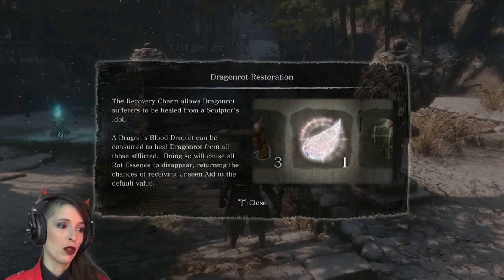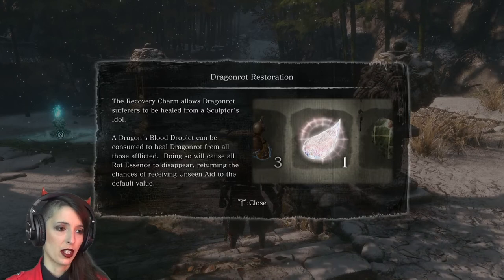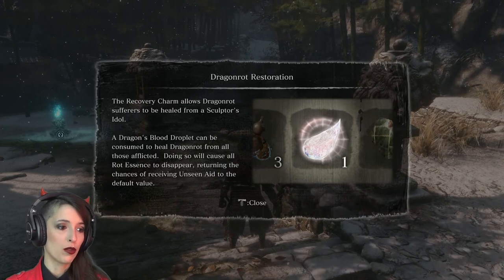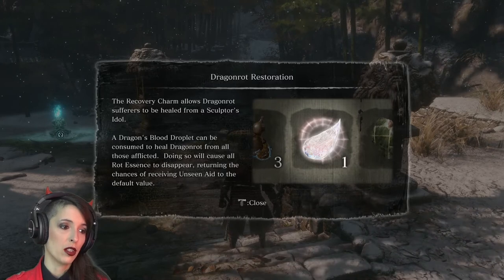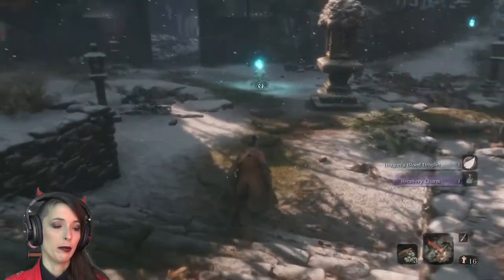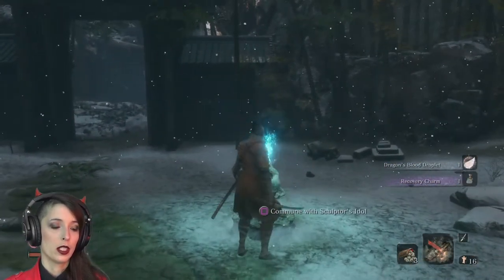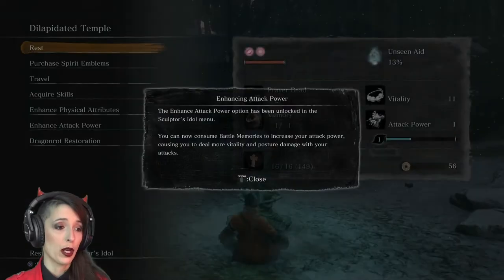Dragonrot restoration: the recovery charm allows dragonrot sufferers to be healed from a Sculptor's Idol. A dragon's blood droplet can be consumed to heal dragonrot from all those afflicted. Doing so will cause all rot essence to disappear, returning the chances of receiving unseen aid to the default value. So what's next? I just have to go back to where I was.